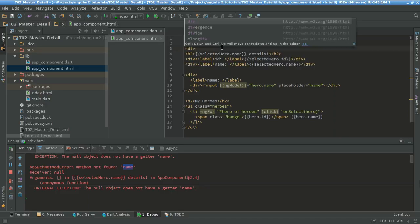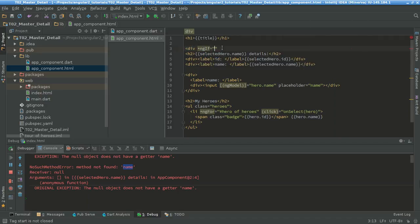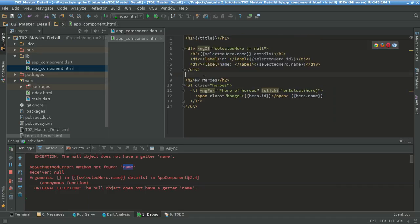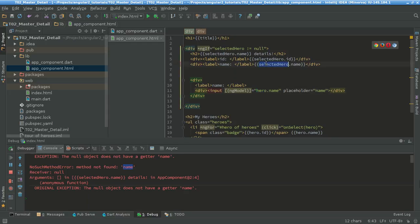To avoid this null error I'm just gonna use ngIf. I'm gonna create a new div and just do an ngIf — if selectedHero is different from null. So now I have two main div elements. The content should be inside the ngIf div, and this one should also be called selectedHero.